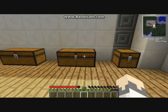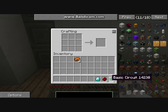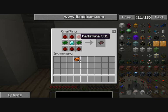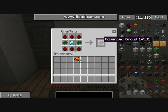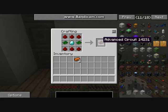The recipe has changed — it now requires an advanced circuit instead of a basic one for the electric furnace. To make an advanced circuit you need six redstone — three at the top and three at the bottom — a diamond in the middle, and a basic circuit on each side. I don't know why you need an advanced circuit for a basic electric furnace, but that's how it is now.